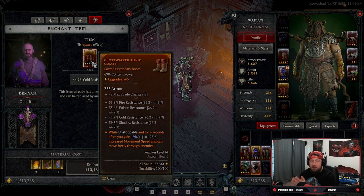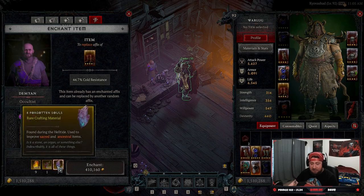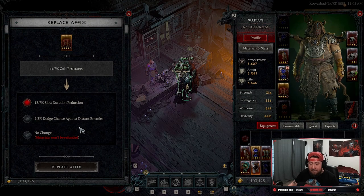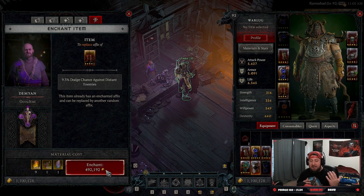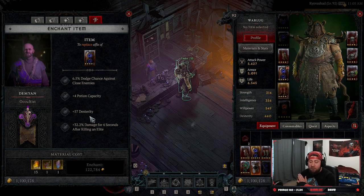Re-rolling a stat priority is going to help your character do even more damage. This is very expensive — you can see the resources it costs, including Forgotten Souls, which you can get in the Helltide. I'll re-roll Cold Resistance since I don't really need that, and take the Dodge Chance instead. Keep in mind it costs even more money to re-roll it again.